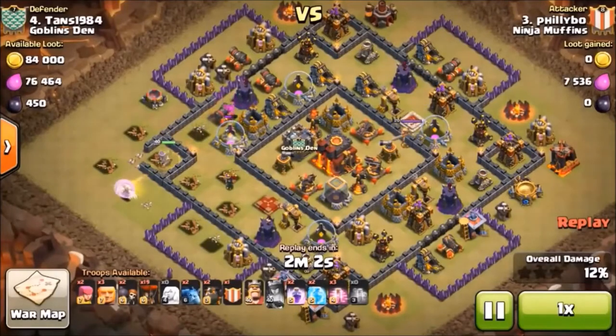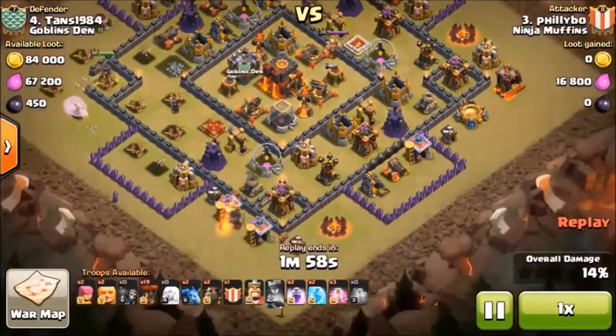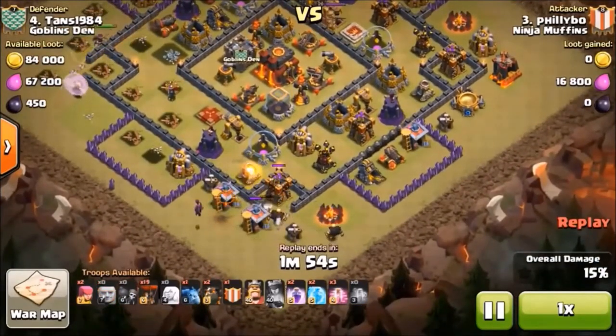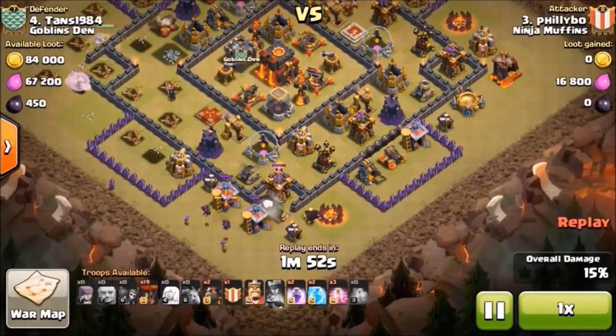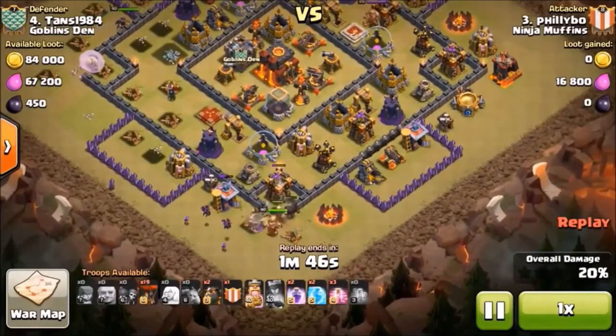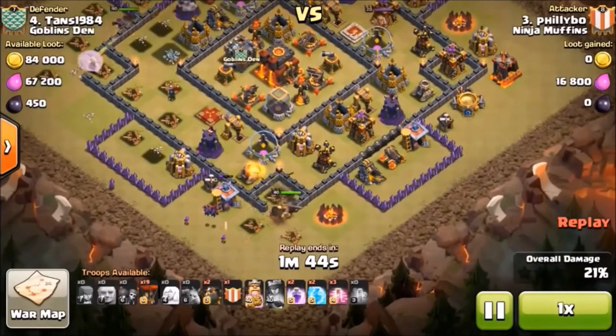She's cut a nice little path in the side over here. We're going to throw some Giants down with some Wall Breakers to take the attention of that Archer Tower. The Queen's still doing some work up top — she's back to full health now. And we got that Archer Tower down.